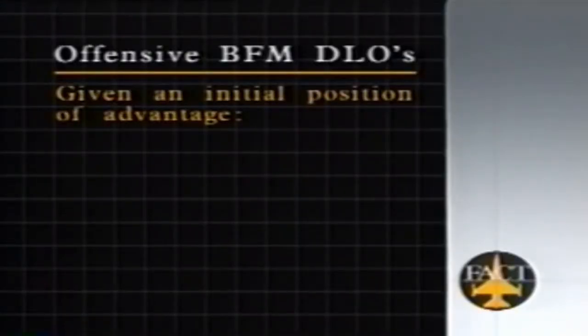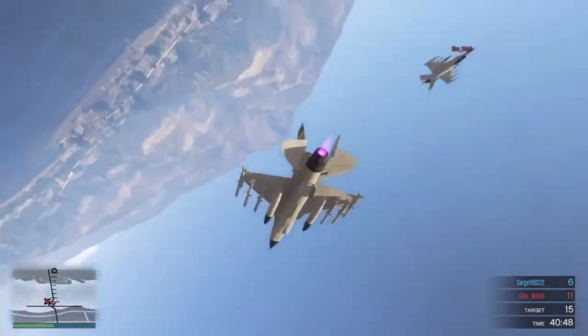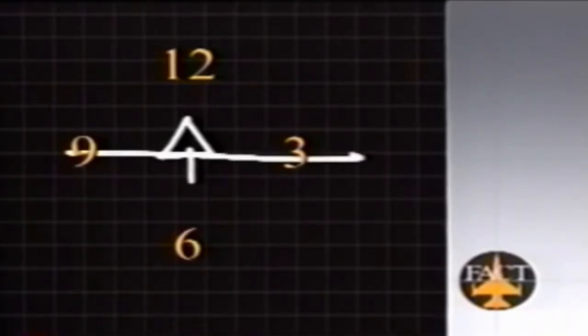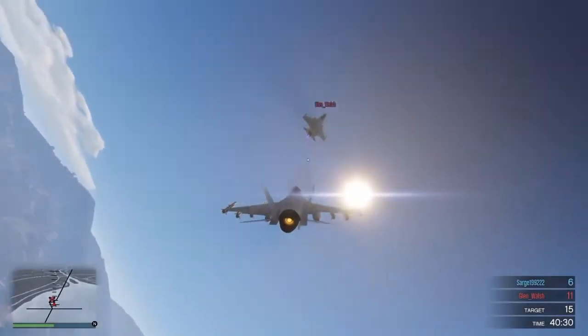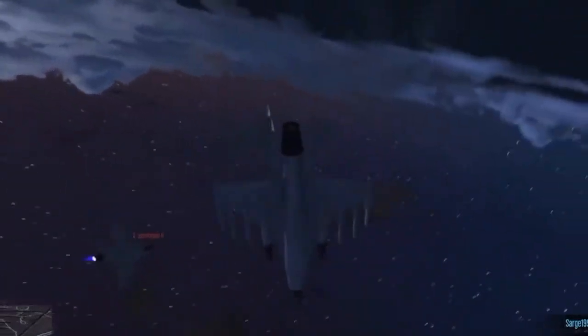Given you start behind the guy in an offensive position, the first objective is to maintain 3-9 line. We start behind him — let's stay behind him. Fighter pilots talk in clock positions: twelve, six, three, nine. If you draw a line between three and nine, that's the 3-9 line. Is the guy in front of your 3-9 line? Is the guy behind your 3-9 line? The DLO here is: given that you start behind him, stay behind him. And if you're not shooting somebody, shoot him in a bad spot.